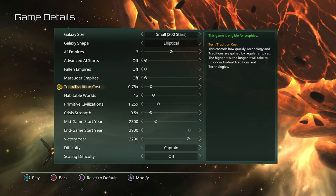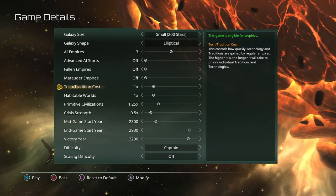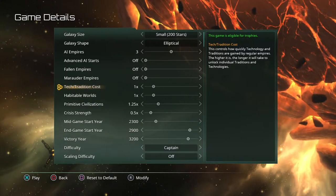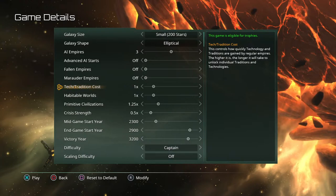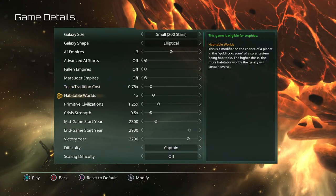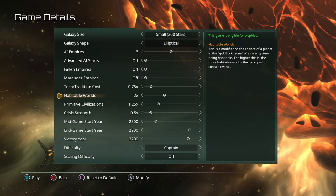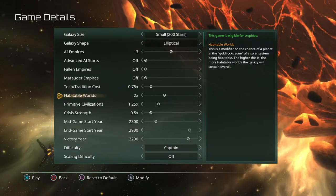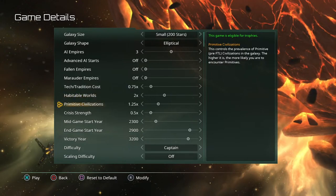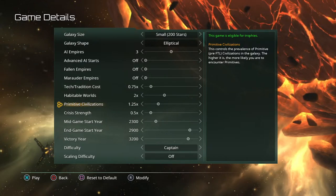Tech and tradition cost: I would put this a little lower starting off — it starts at 0.75, which is probably good. I usually play at 1.0 and the games last a little longer, which I enjoy. We'll leave it at 0.75. Habitable worlds I'll turn up a bit — I like having more habitable worlds for more expansion and increasing tech. Primitive civilizations are still civilizations within the game that you can build observation posts around, and you can observe them without interference or choose to interfere.